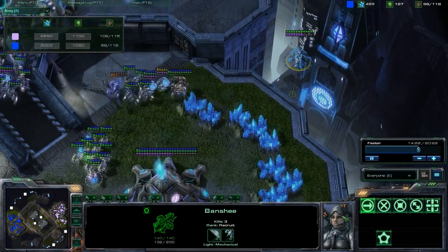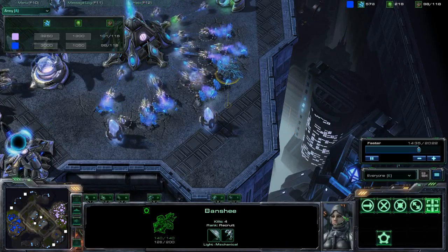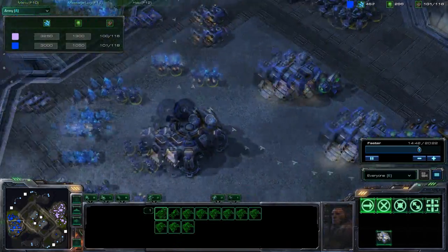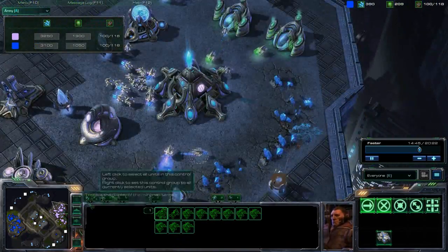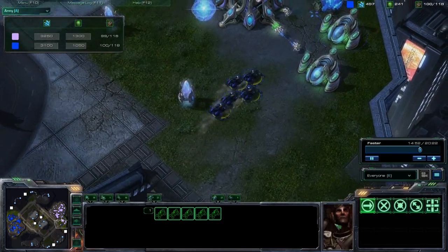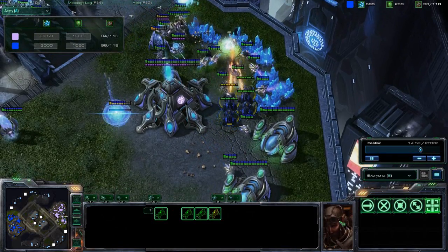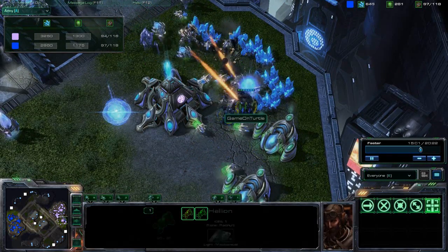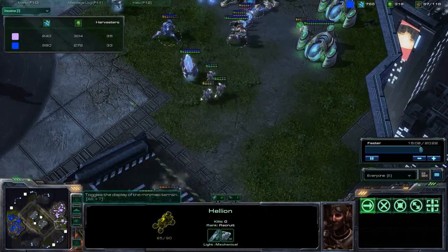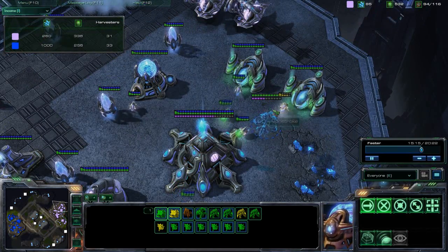Getting about three kills now, trying for another stalker but it doesn't look like I'll get it. Not sure where Monstroke's observers are right now — he definitely needs to build one or build a cannon. As you can see he's not mining at all right now. I send my hellions in the other side because I saw probes transferring, and I get a ton of probe kills right there.